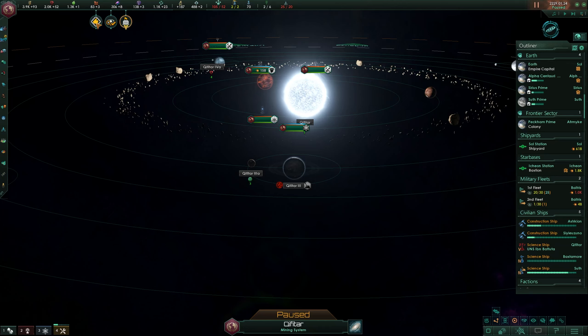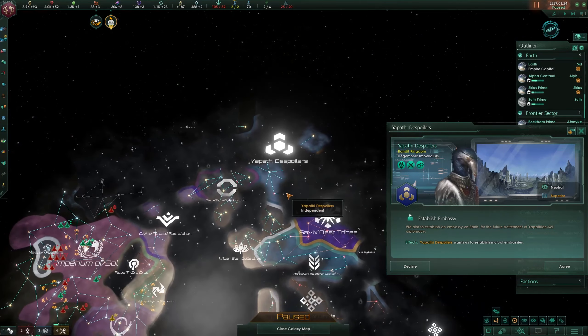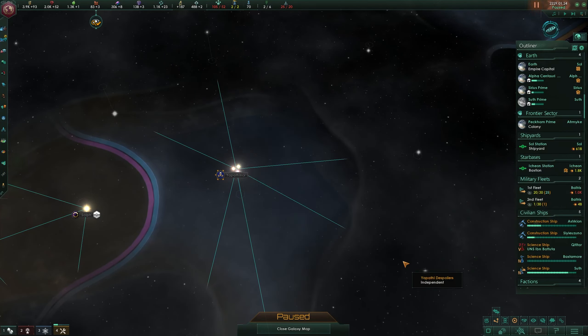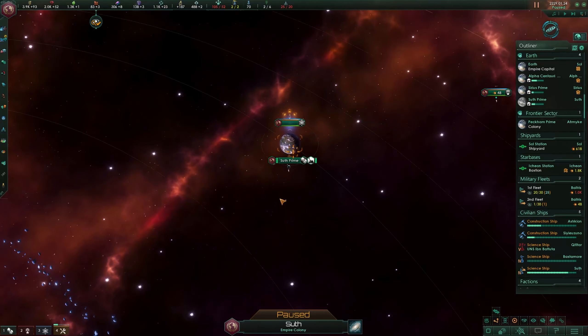Another level up for the scientists. We'll establish an embassy with these guys - another militarist. We've got lots of militarist empires in this game, so there are going to be lots of big wars later on. We want to establish an embassy to improve our relations a bit, because we want to pick the wars ourselves. We certainly don't want to be drawn into a defensive war, and that's why diplomacy is pretty important right now.